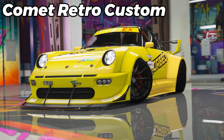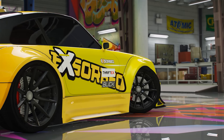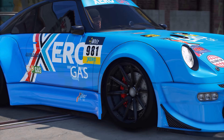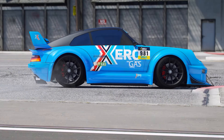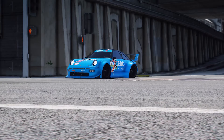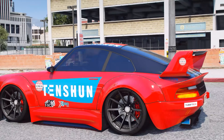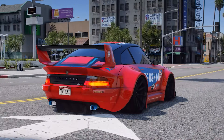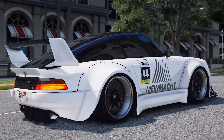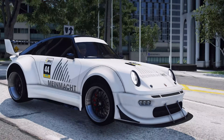Next, we have the Comet Retro Custom, which you could purchase for only $745,000, which is extremely cheap for such a beautiful vehicle. It has a top speed of 121 mph, which isn't too fast, but I'm not purchasing a vehicle like this for speed — I'm purchasing it because it looks absolutely stunning. It's literally tied for first in terms of my favorite Benny's vehicles in GTA V. There are so many different ways you can customize it, and this is the only car in GTA Online where I like every single one of the liveries available for it, because the way you can customize them with other colors looks absolutely phenomenal. It is definitely one of the nicest Benny's vehicles we have in GTA Online.